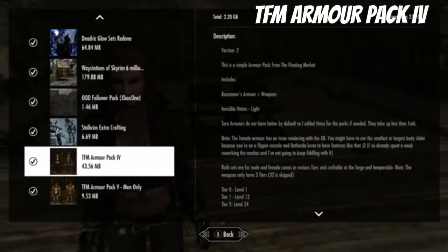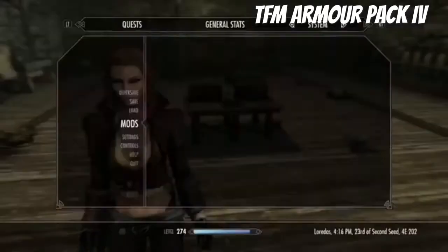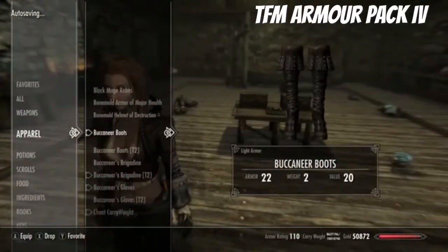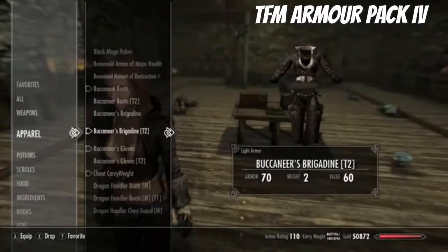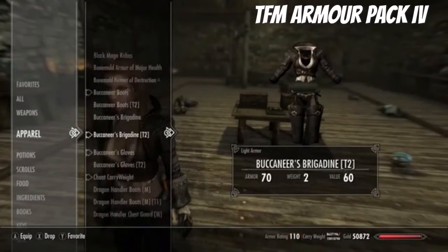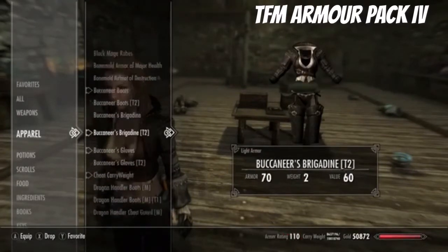We're looking at TF Armor Pack 4. These Buccaneer armors and weapons look really cool, and this one has the invisible helmets again. They also have tiers, so they're slightly better versions as you go up — I just grabbed random tiers to show the differences.